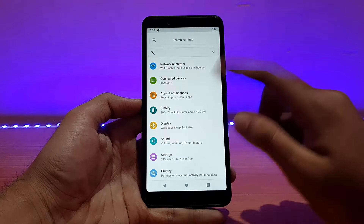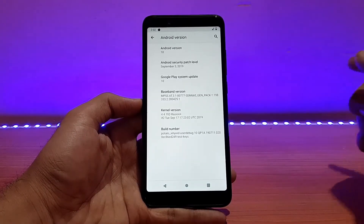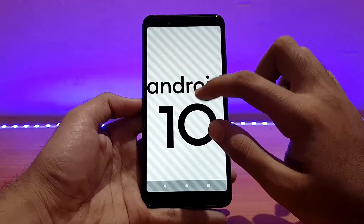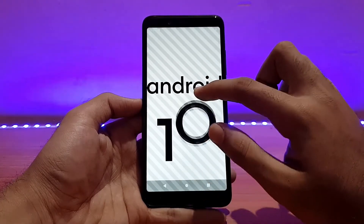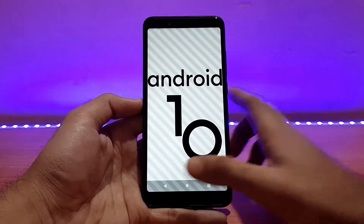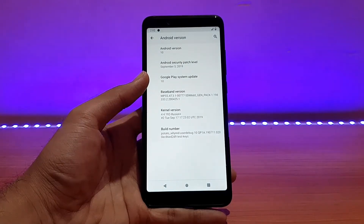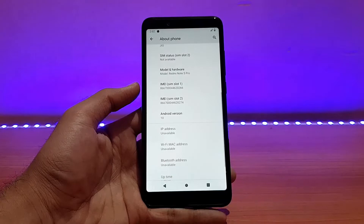Going into the Settings menu, let me show you the About Phone section. The Android version is Android 10 — looks really nice. The security patch is September 5, 2019, the Play System Update also says Android 10. The kernel version is Illusion Plus, version 4.4.192 — the kernel is doing a fair job of optimizing gameplay and battery life.